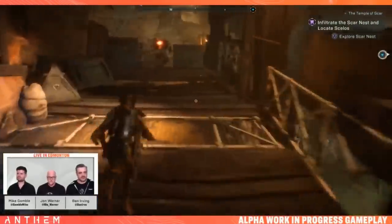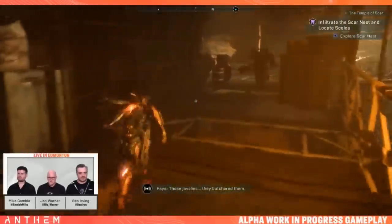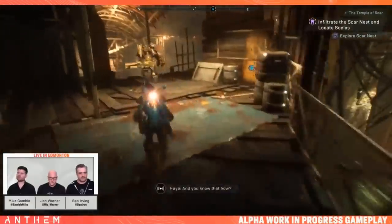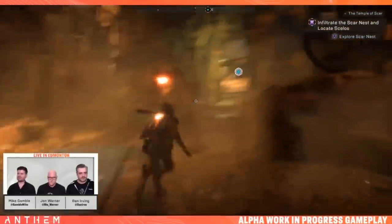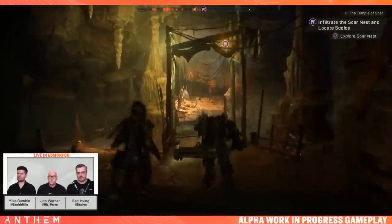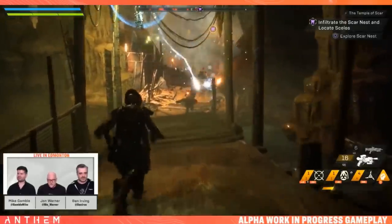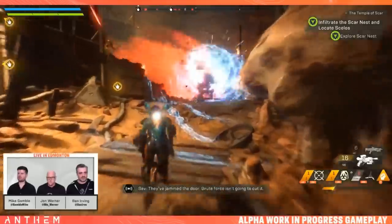The team needs to group up and go through a door. Moving through a corridor — there's a bunch of enemies. The tank charges in and taunts. Everyone supports. Snipers appear — two of them — quickly dealt with.